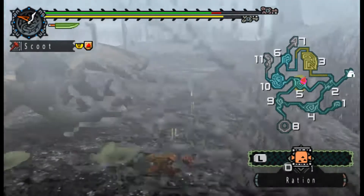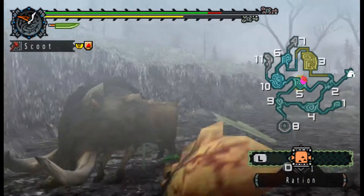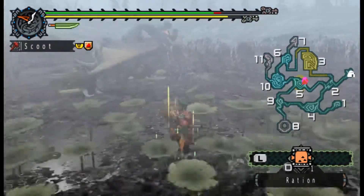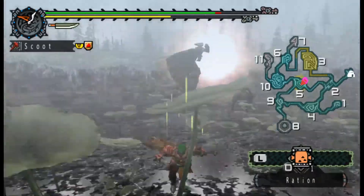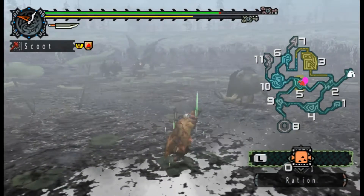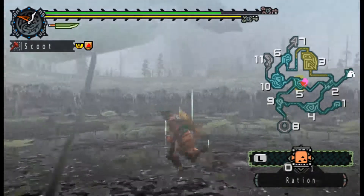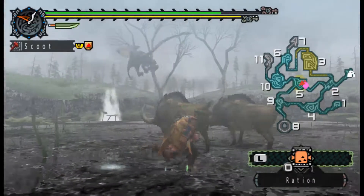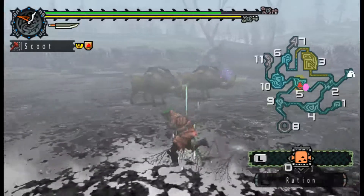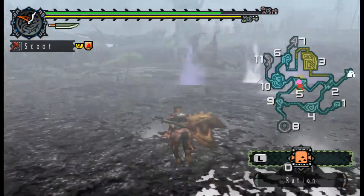Oh, he didn't hit me. He's in Rage now. I guess one of the bullfango hit him or something. If you have a guarding weapon, I'm pretty sure you can actually block that flash and it'll keep you from getting stunned. But the hammer can't guard. He's now about to do the thing where he runs all over the map. He has like a set path he follows, so it's pretty easy not to get hit by him.